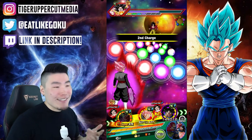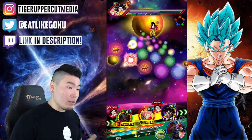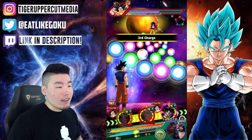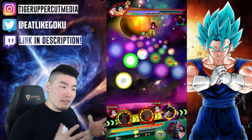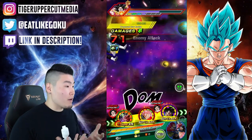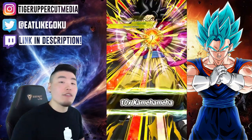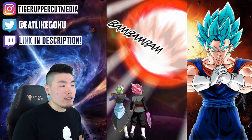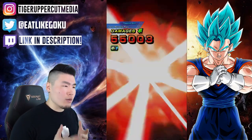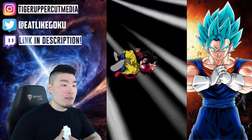His passive is attack and defense plus 80% when performing a super attack. That's not like the best buff, but it's decent. When you get him in the right setup with the right linking partners, he does quite well for both attack and defense. Tanking wise, he's okay — he's not going to be a great tank, he's not going to be hitting the hardest either, but he's going to be good in both aspects.